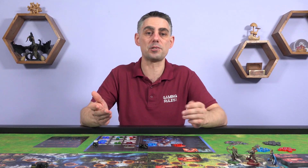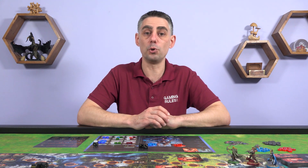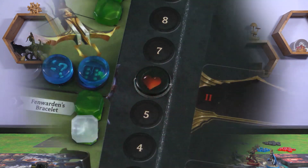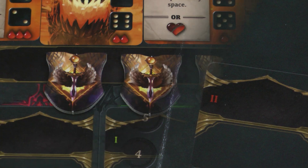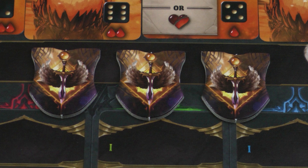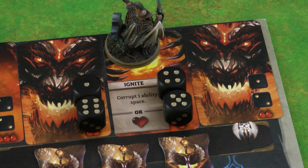If you defeat all the cards on your battle board you are victorious. Other players continue to play until they are victorious or killed, which happens if you lose all of your health. If only one player survived the final battle they win the game. If more than one player was victorious the winner is the one with the highest health remaining, with ties broken in favor of the player who earned more achievements. If all players were eliminated the winner is the one who defeated the most cards in the final battle, with ties broken in favor of the player who got the most hits on their current card.